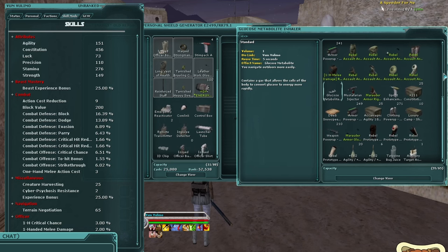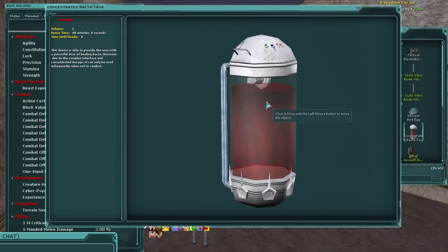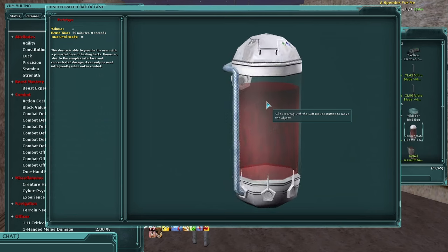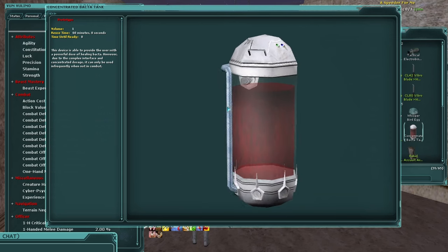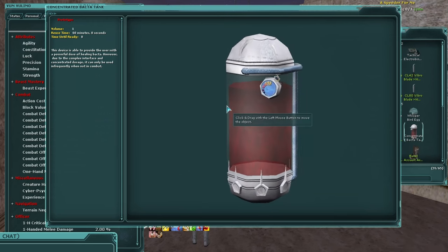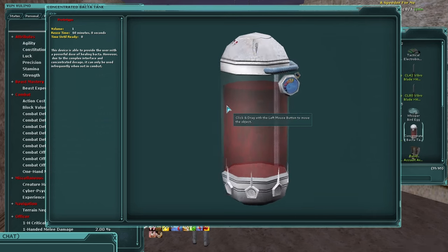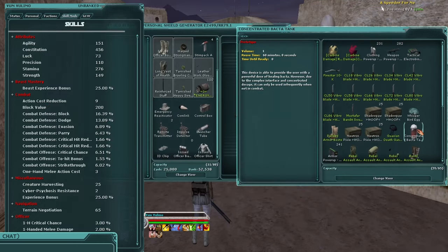This is the concentrated bacta tank — you get it as a crest reward from a level 90 quest that's a prerequisite for the Gorax Matriarch world boss. It has no level requirement and a 60-minute cooldown. When used, it fills your health completely — so if you get incapacitated out questing and are worried about dying again immediately, just have this on your toolbar. Hit it fast enough and you'll go from zero to 100 health. Nice niche item.